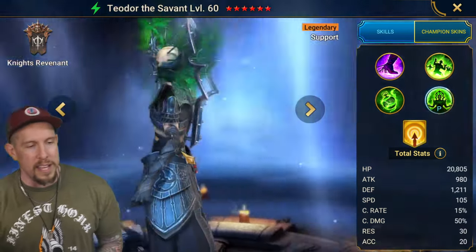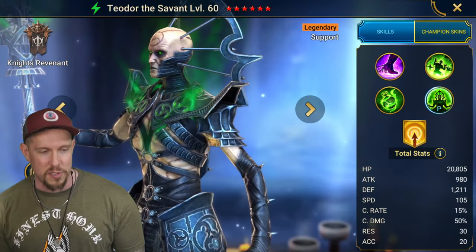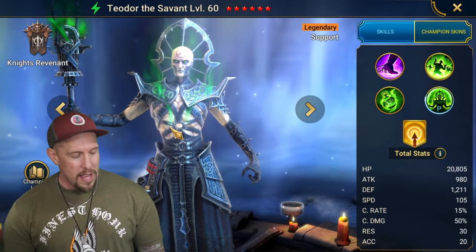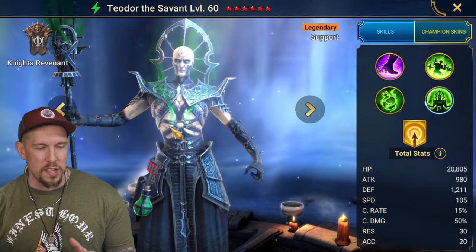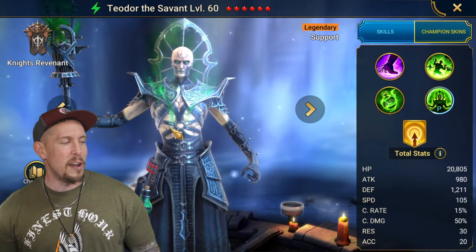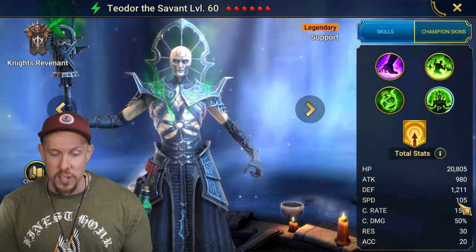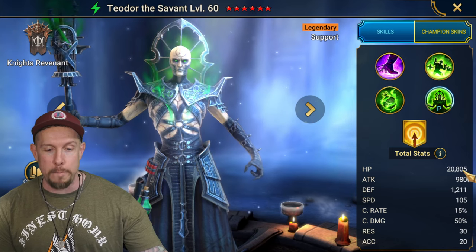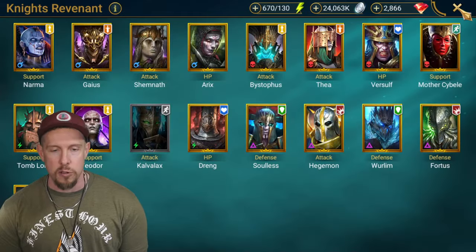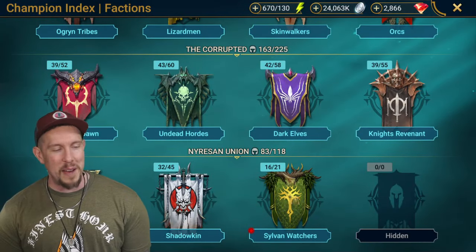He looks cool too - he's got green smoke emanating from his body and the back of his head. Knights Revenant are some of the coolest champions both in terms of lore and just being a death cult. His base speed is really good at 105, he's got a lot of HP at 20.8k, and 12,110 on the defense. This guy is an absolute monster all around.